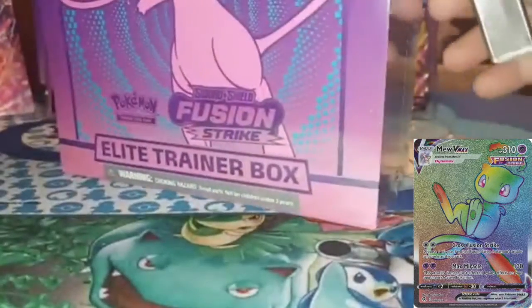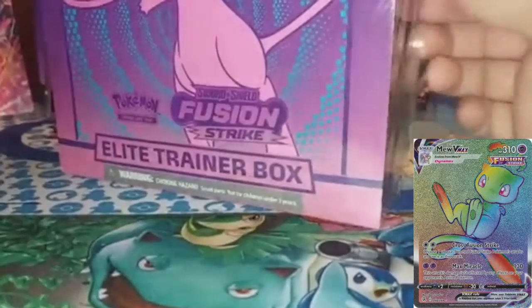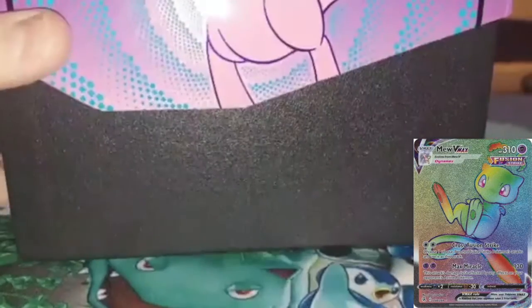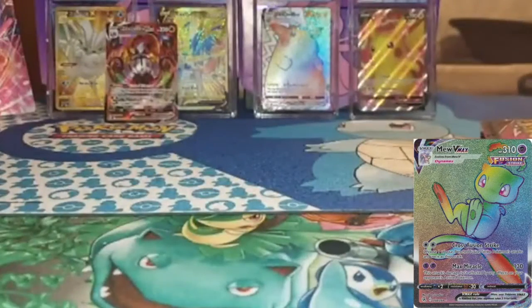It's not my first time opening a Fusion Strike ETB, but maybe this one will treat us well — which I doubt. We've already pulled all the promo stuff, so I don't need to show you anything. I'm just going to show you the packs. Everything else you've already seen. Here's the code card. Here are the packs. We're just going to go through them. It doesn't matter which one is what.